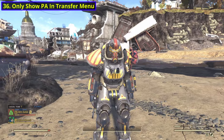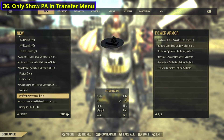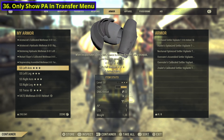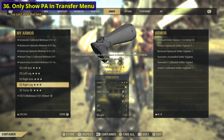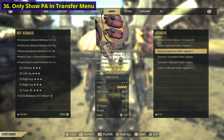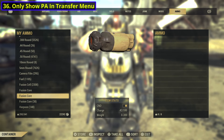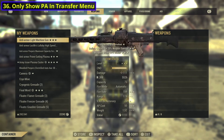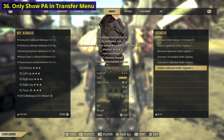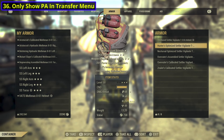For number 36, we have something that might actually be a bug — it's only showing Power Armor in the Power Armor transfer menu. I don't know why you see literally everything in this menu. Because if you look at a display case, like a magazine display rack or a bobblehead display case, you will only see what those things are specifically designed for. So can we please get this for Power Armor? It worked in Fallout 4, so I don't know if this is a bug, but for some reason you literally just see everything in this menu.